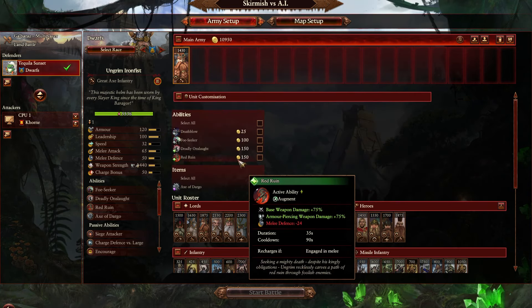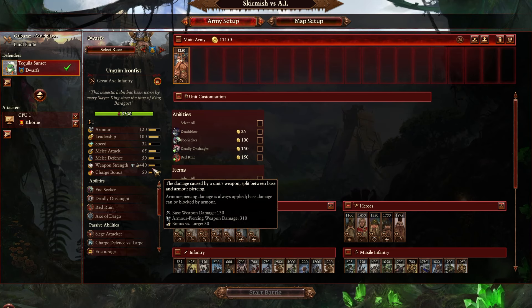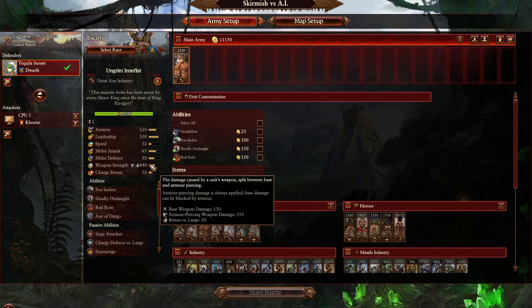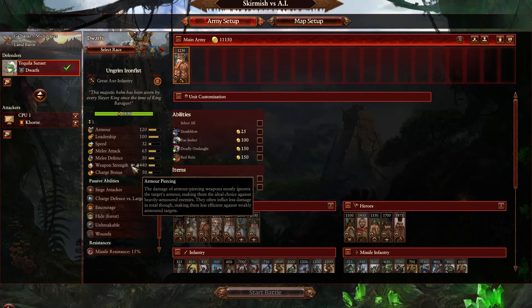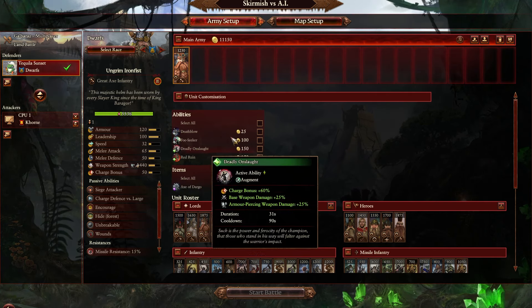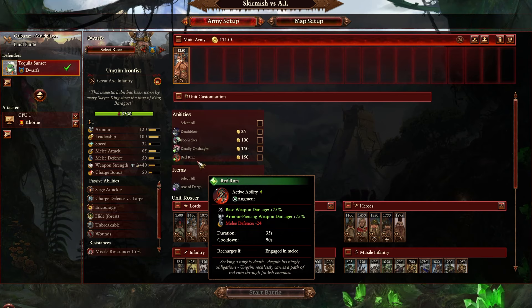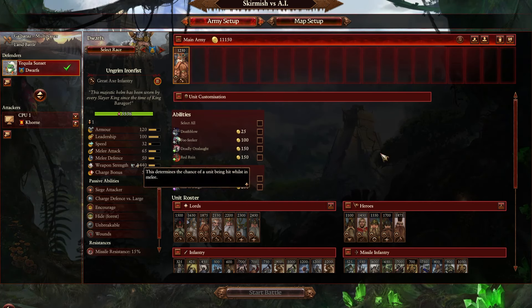Ungrim Iron Fist — his issue is that because of the minus 24 melee defense from Red Ruin, he dies really fast. At the very least on his base he should have higher weapon strength. Grom Brindle is at 500, which is good — I think Ungrim should be at at least 480. Give him 20 more armor piercing damage. He's supposed to be an incredible damage dealer as the Slayer King. The bigger problem is even with huge damage spikes, he's only 32 speed — any large thing he wants to kill is just going to move away from him and all that weapon strength gets wasted.